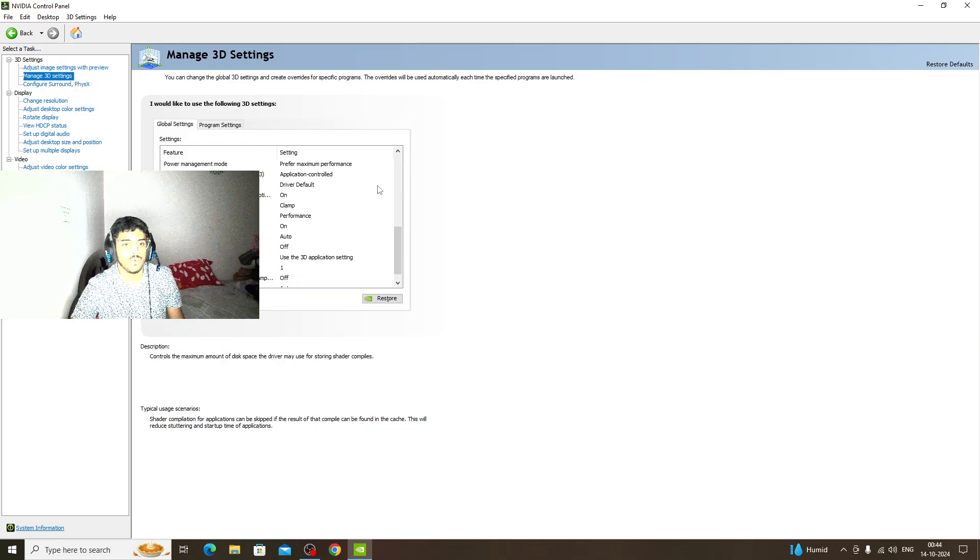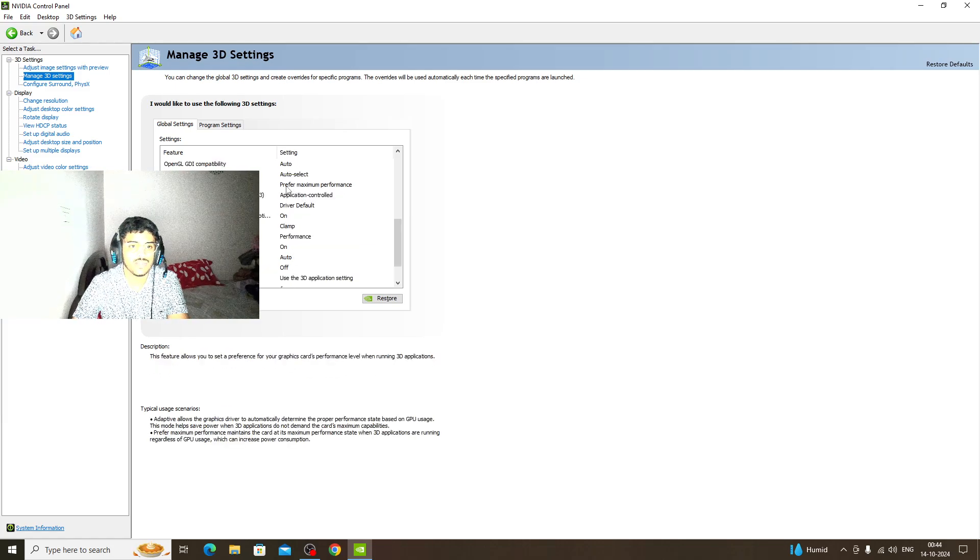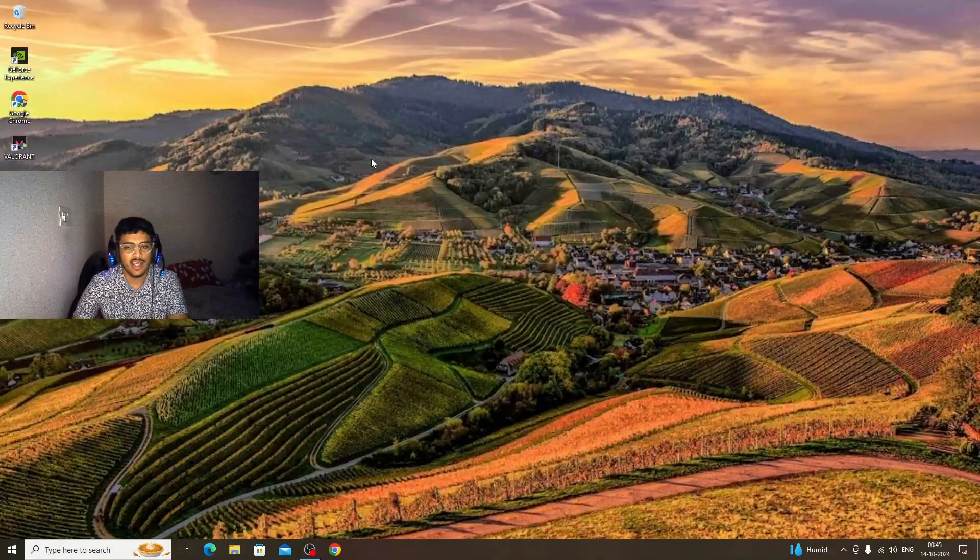Come over here and make sure you keep this setting to 'Prefer Maximum Performance'. Quality should be set to Performance, and everything else will be default. Make sure Power Management is set to 'Prefer Maximum Performance'. Once done, it will ask you to save — select yes.